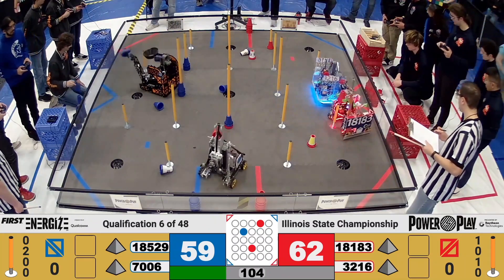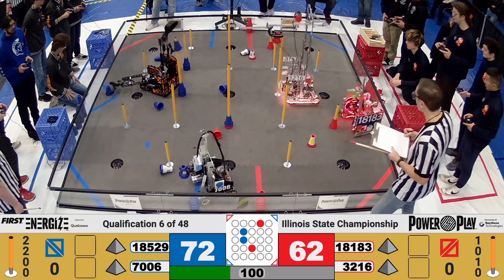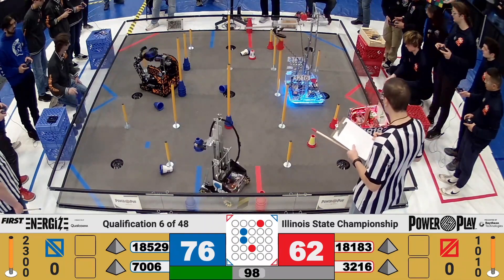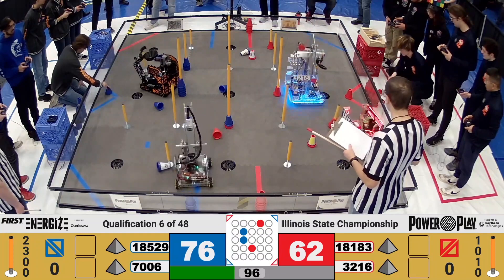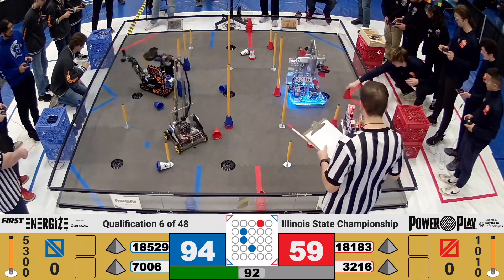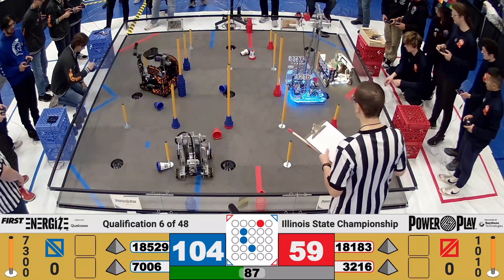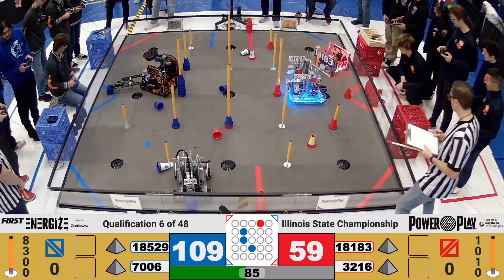Right now, Red with a slight lead, but you can see how quick — over on the blue side of the field — Rust in Peace Robotics continuing to drop those cones off. A very quick system. They don't have to move at all. That arm extending out, grabbing the cone up into that larger funnel seems to be working very, very well for them.